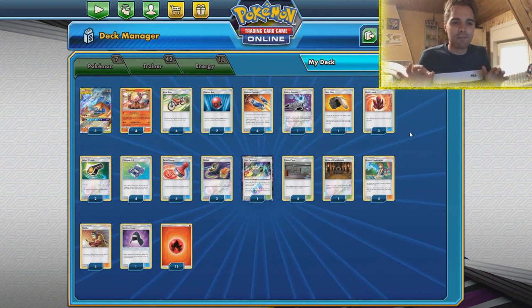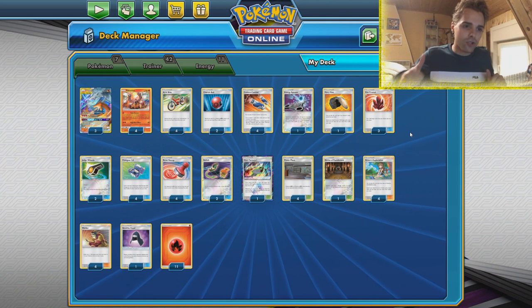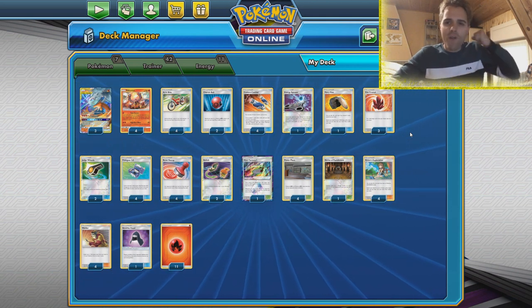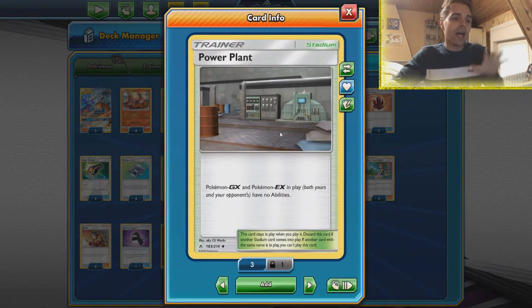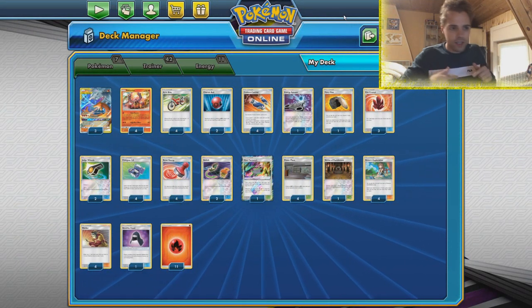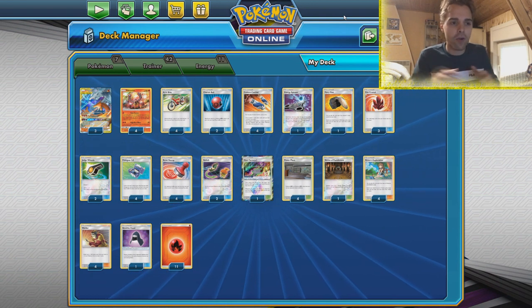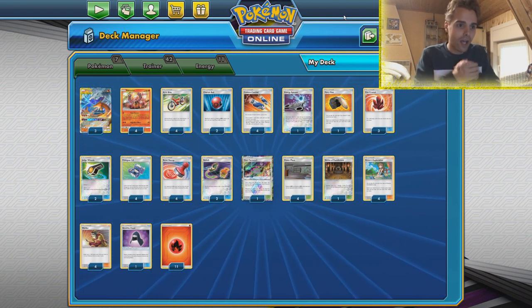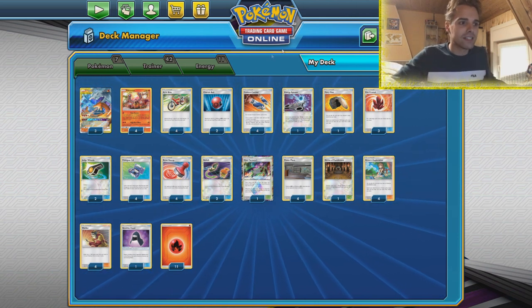This is the first-place winning list of the Campina special event in Brazil, so we want to know what is special about this list. We're not running any healing cards — no Mixed Herbs, no Great Potion. Instead, we're going very disruptive with four copies of Reset Stamp and four copies of Fire Plan. A combination of these two will give you a great time against things like Mewtwo, Picaram, Whimsicott, and Ability Zard. Four stamps, four Power Plan — that is the most consistent way to go.